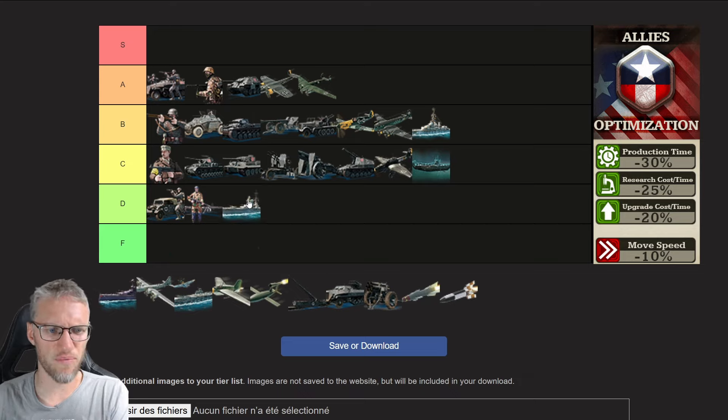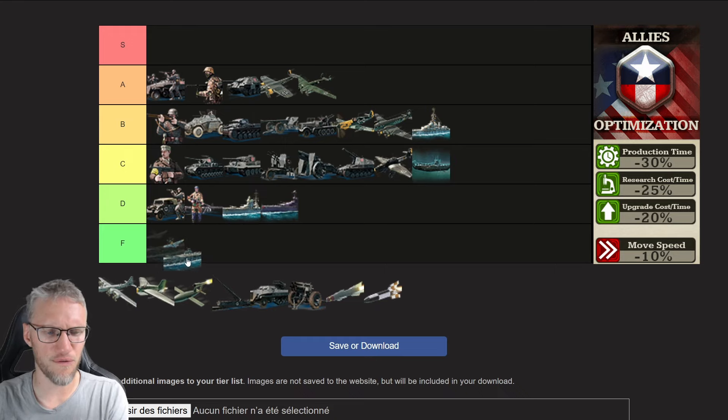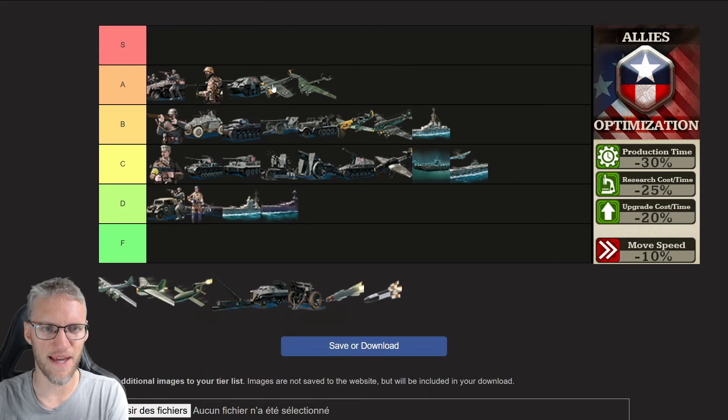Cruisers are good units in general but for allies they don't get any doctrine bonuses. Same counts for battleships — both are the slowest in the game, so if you're up against a powerful enemy there's no option to shoot and scoot or escape. Having a surface fleet is a black hole for resources and navy doesn't conquer provinces. For allies you should only use a surface fleet to escort units for a big scale invasion, and for that you'll also need aircraft carriers, which are ranked C because their research is one to two days sooner available.